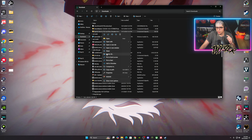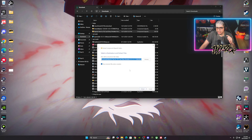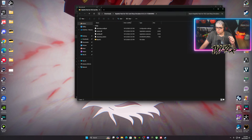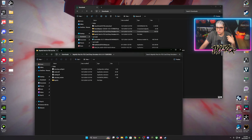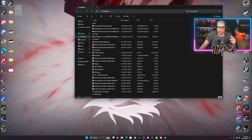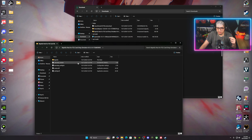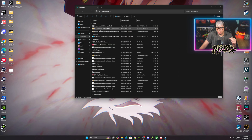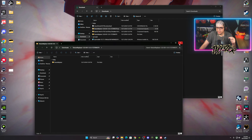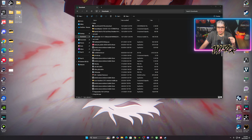These are zip folders, so you want to extract them. Start with BepInEx — right-click and hit Extract All, name it however you want, then back out and grab the unzipped folder. We'll do the same for Texture Replacer — right-click, extract it — and there's your Texture Replacer folder. That's the second file taken care of.